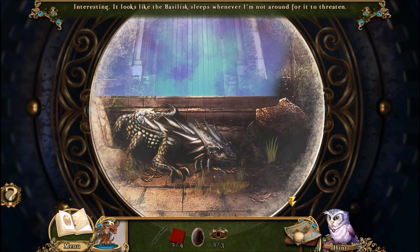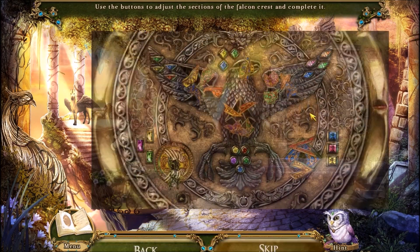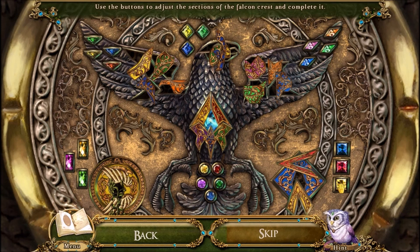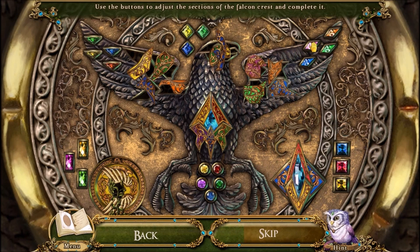And the basilisk is taking a nap. Doesn't look very vicious here. Now I feel kind of bad about having to destroy it. Oh well, I'm sure we'll get over it. Some of these I don't quite understand how it works, but these ones you can see I'm pushing buttons, so it turns these various things so they fit the outlines perfectly.